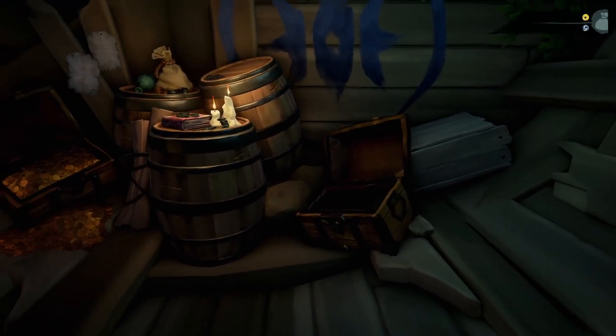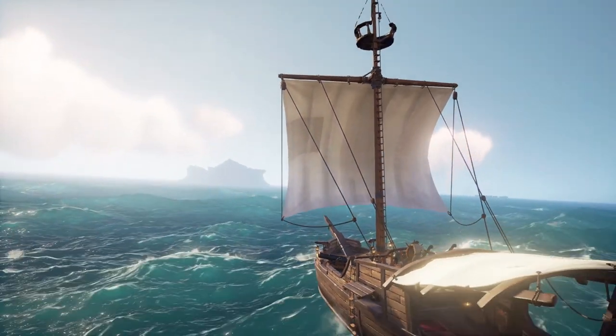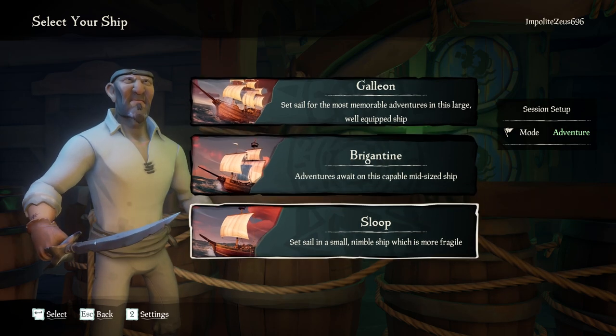Once you complete the maiden voyage, you should have the basic skills needed to set sail with the rest of us scurvy dogs. A few things to keep in mind: every time you load up the game, you will have an option between a galleon, a brig, or a sloop.